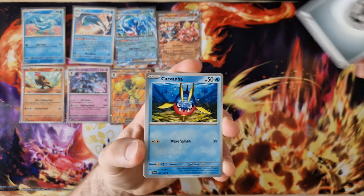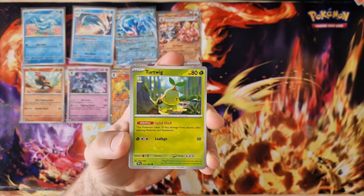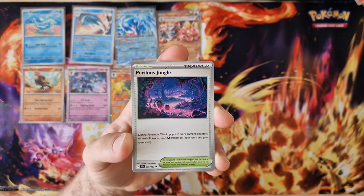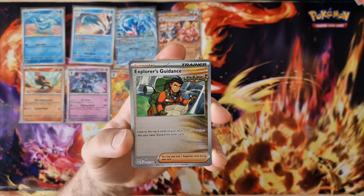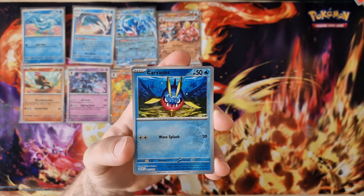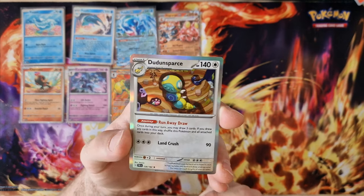Energy, Garbodor, Aggron, Togedemaru, Bewear, Sunflora, Keeper of the Jungle, Unfezant, Equip, Equip, Garbodor, Aggron, Runespoor — holo.